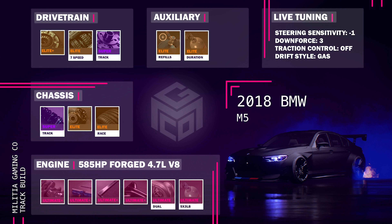Let me go ahead and give you the full track build. We're going to start with that 585 forged engine. We've got the Ultimate Plus engine parts and dual turbo, then the 5x3 pound NOS as always. Super track suspension, elite brakes, elite race tires, elite plus clutch, elite 7 speed gearbox, super track differential, NOS refills, NOS duration. And then steering sensitivity minus 1, downforce plus 3, traction control off, drift style on gas.